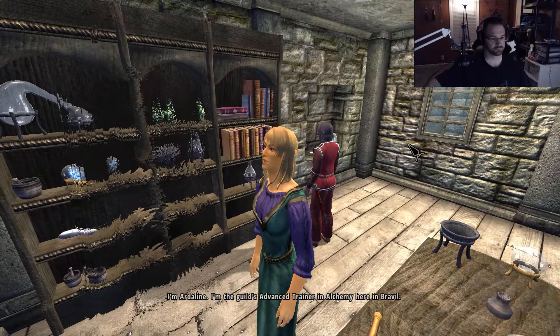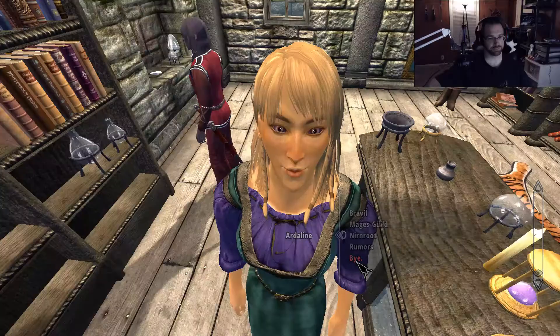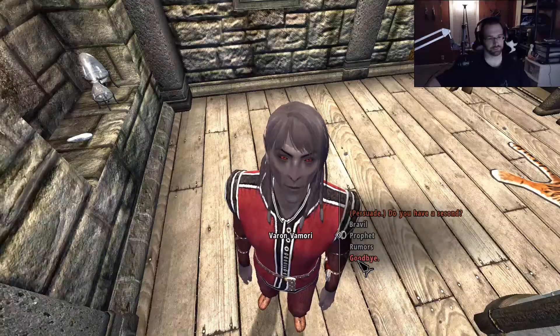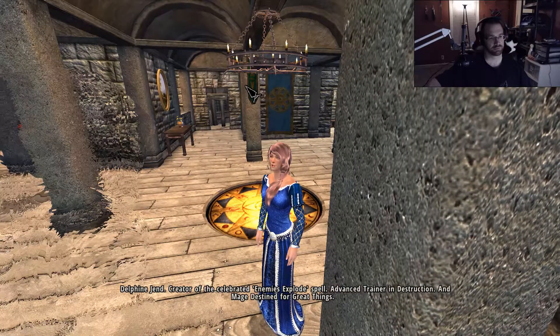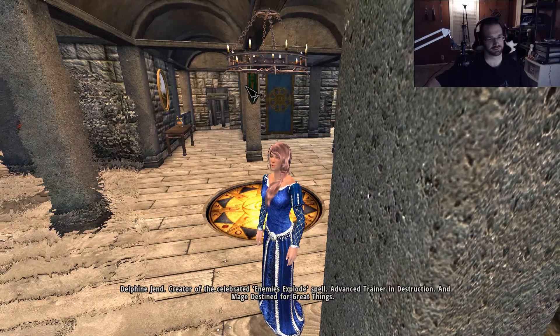I'm Ardalene, the Guild's advanced trainer in Alchemy. I don't need to talk to you. Who are you? I am Varen Vamori, Wit and Wordsmith. Who are you? Delphine Jend, creator of the celebrated Enemies Explode spell, advanced trainer in Destruction, and mage destined for great things.